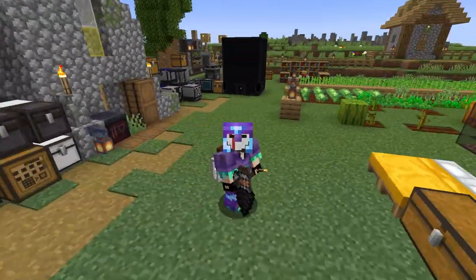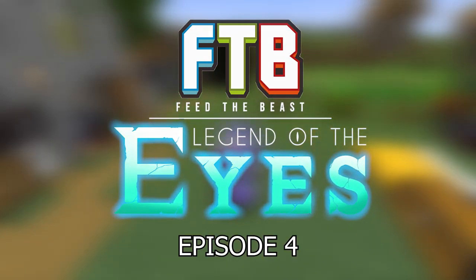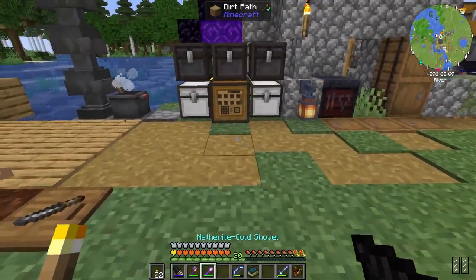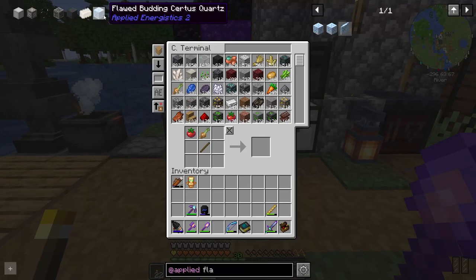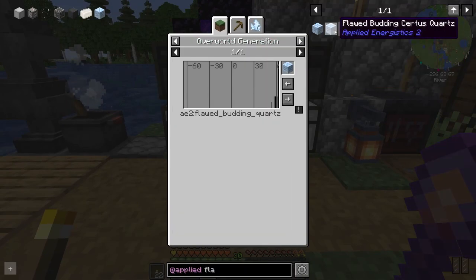Welcome back to FTB Legend of the Eyes episode 4. In this episode I would like to start off with some Applied Energistics. The first thing I want to test is this flawed budding certus quartz — I want to see if it produces quartz or not.